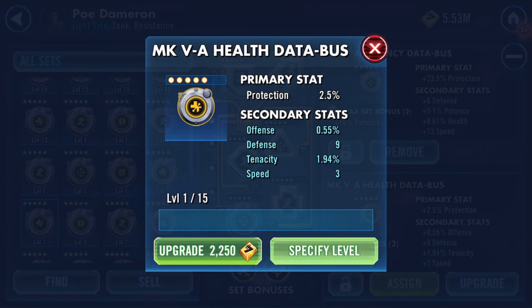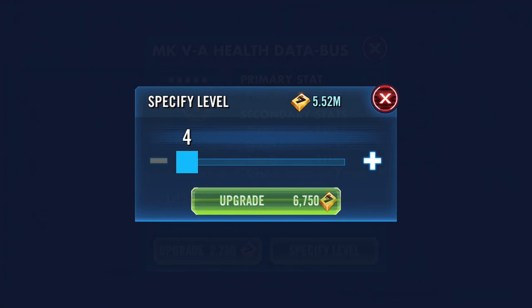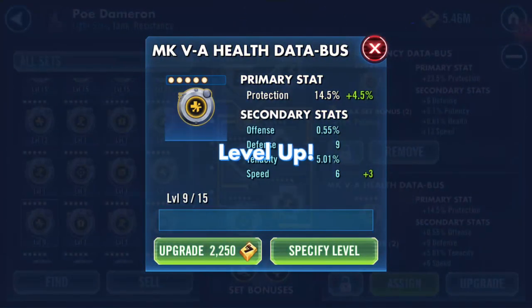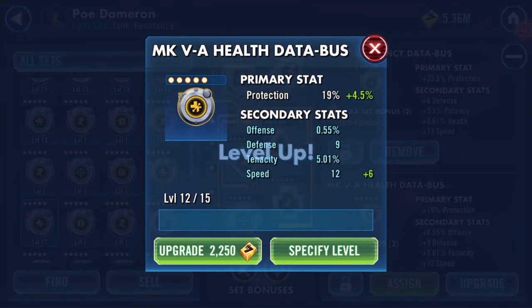The first increase is on tenacity — protection will go up to 23.5%, that's a given. Second increase is on tenacity, up to 5%. Third increase is on speed — we've got up to 6 speed. And it hits speed again — two and two, yes! So we're getting two speed bumps.